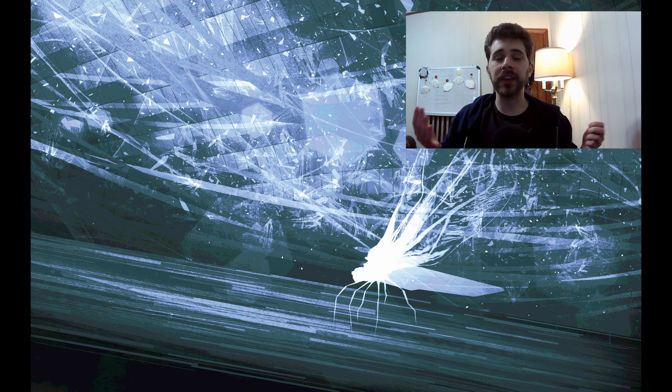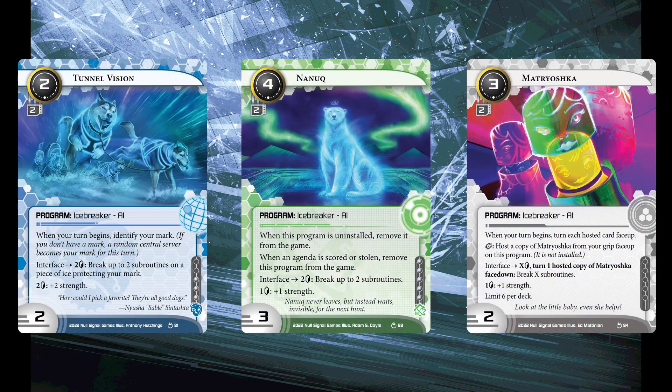So once again, here are the three AI breakers: Tunnel Vision, Nanook, and Matryoshka. Tunnel Vision is kind of an engine piece. Nanook is a remote buster. Matryoshka is probably a build-around. I'm really looking forward to seeing what these cards do in Parhelion. I hope you enjoyed this video and I hope you're enjoying spoiler season. Please do like and subscribe — as I said at the top, it's really great to see that people enjoy these videos. I'm really looking forward to making content about the rest of Parhelion.